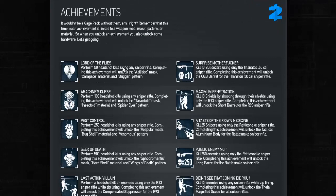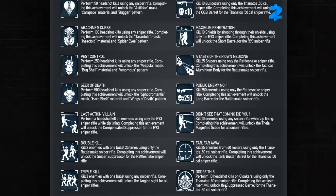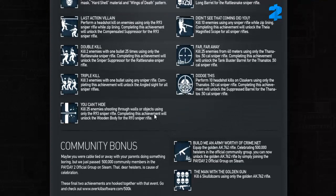I'm not going to go through all of these achievements, otherwise I'll be here all day. As always, great puns in the names and great difficulty in the challenges themselves, I imagine. And finally, getting down to the golden AK for the community. Maybe you were away with your parents doing something boring, but we just passed 500,000 community members in the Payday 2 official group on Steam. These final two achievements are hooked together with that event. Go and check out the Overkill Software 500k website page. One achievement is called 'The Man with the Golden Gun' — kill six Skulldozers using only the golden AK-762 rifle.